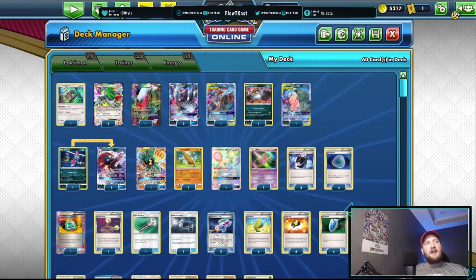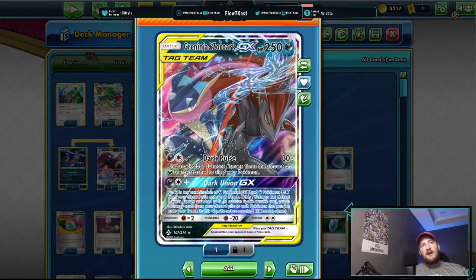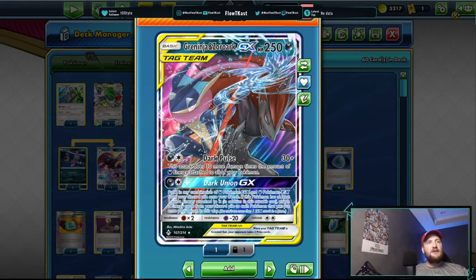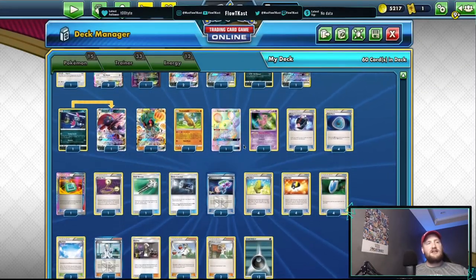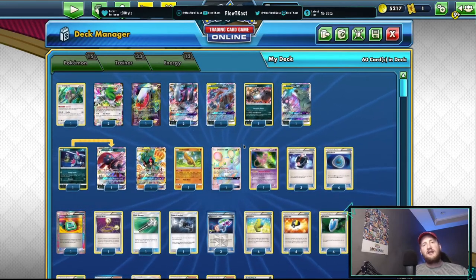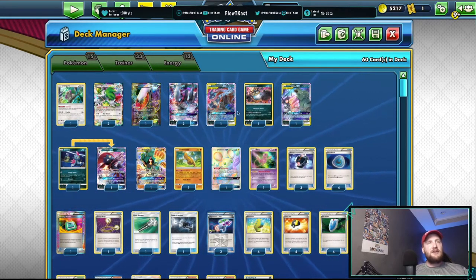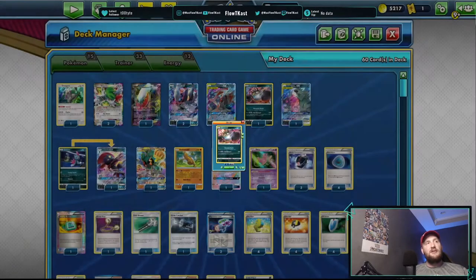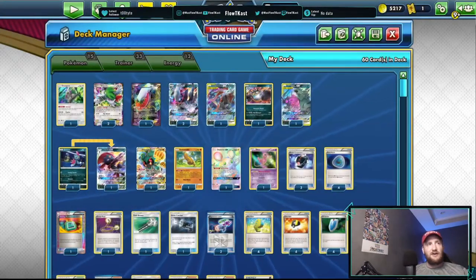Your other attackers include Greninja and Zoroark. Shoutout to Darkrai EX from Breakpoint — same attack but buffed up: Dark Pulse does 30 plus 30 for each Darkness Energy on your Pokémon. That's super good because this deck just blows through energy. It's not uncommon to go 240 or 270 damage on turn two. You also have Baby Guzzlord, which does 120 and takes an extra prize card if you knock them out, so you can knock out a Tag Team and follow it up.